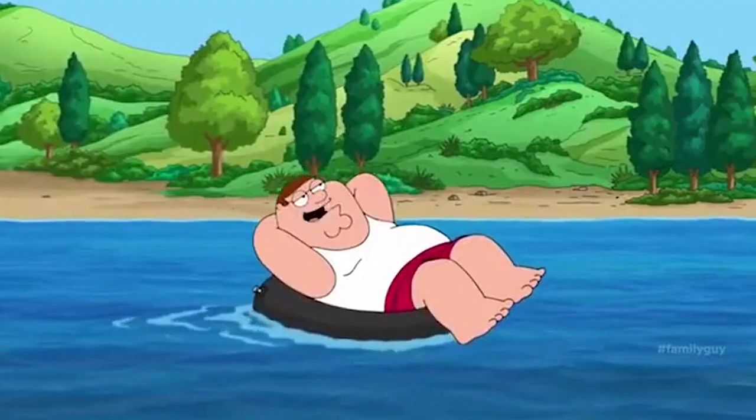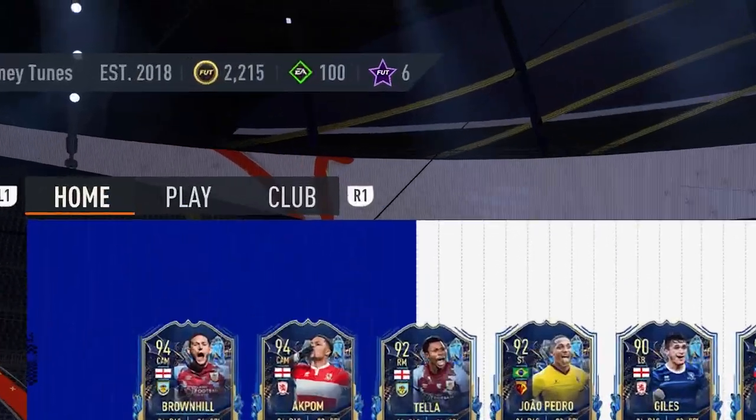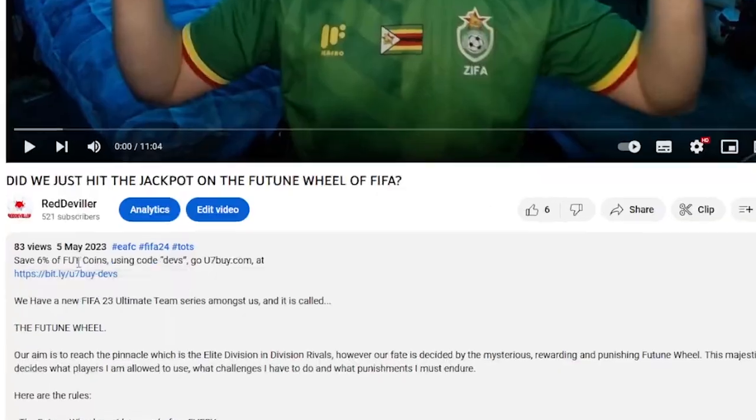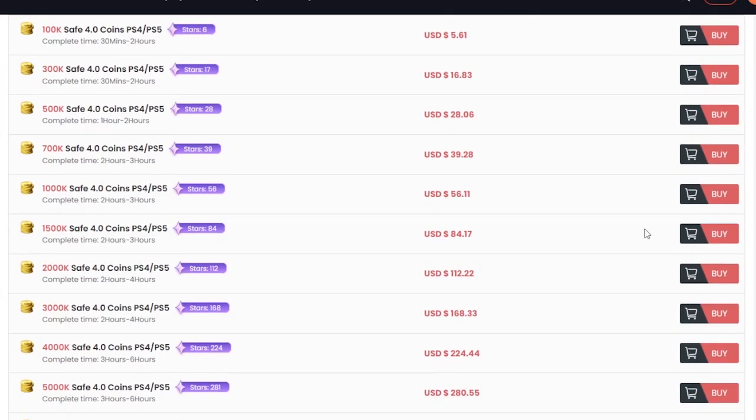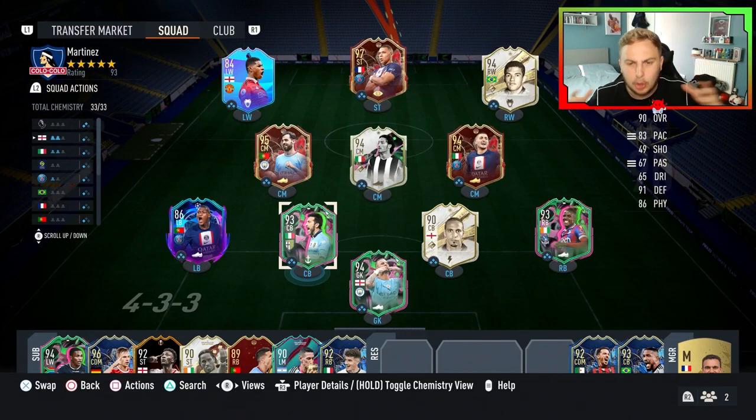The market is currently 140,000 coins. If you don't have enough coins to get this card and try him out, check this out. Are you tired of having no coins and coming up against teams that are absolutely cracked and better than yours? Head over to U7buy, whose coins are cheap, fast and reliable. Use the link in the description and make sure you use the code DEVS for 6% off.